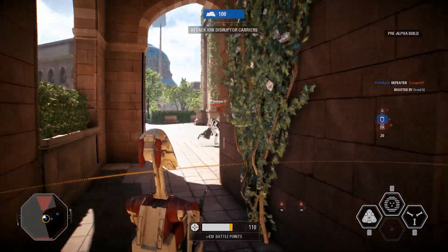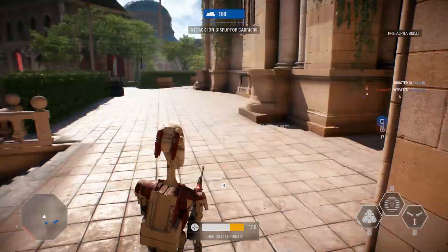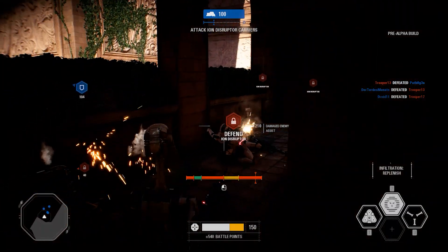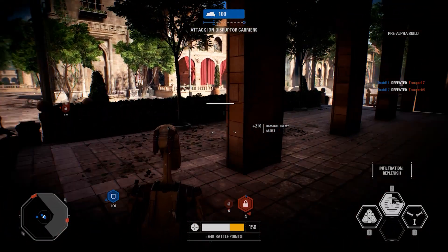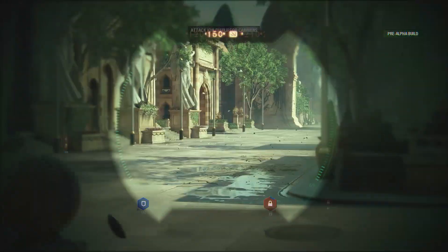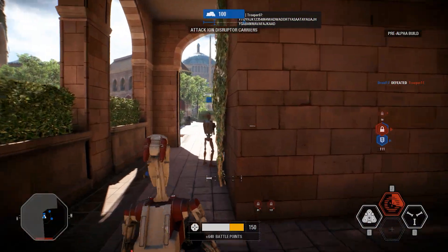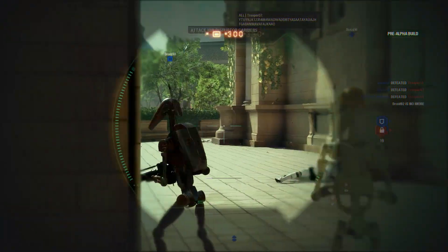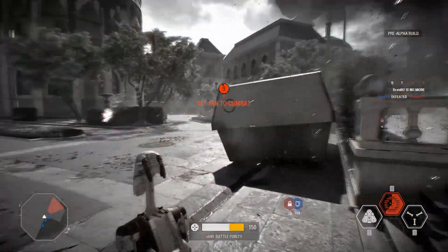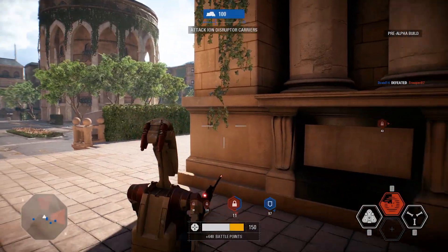But also on top of that, you have this dynamic spawn system, which basically means that when you spawn in, you enter this spawn room which populates with other players dynamically and you become a dynamic squad. When you spawn in together with these people, they get marked and if you play together with them, you get bonuses and benefits. So this is a way for you to — if you spawn in and see, say, only assaults, you can quickly switch and say okay, we need an officer here to support this group.